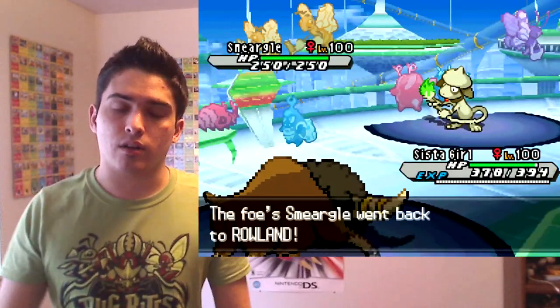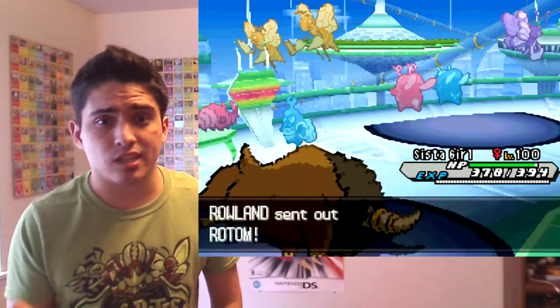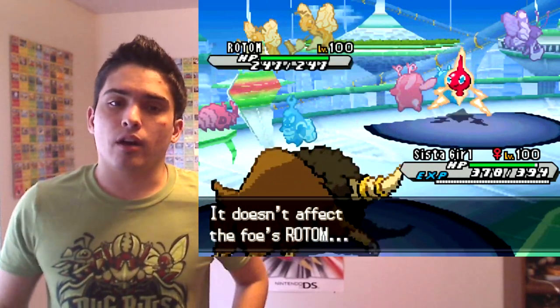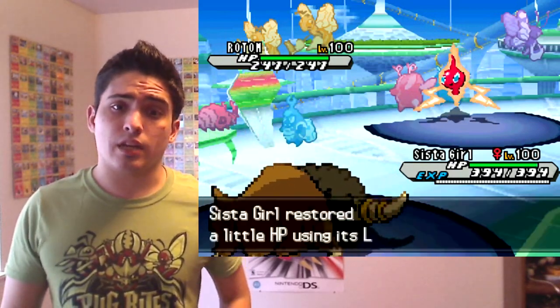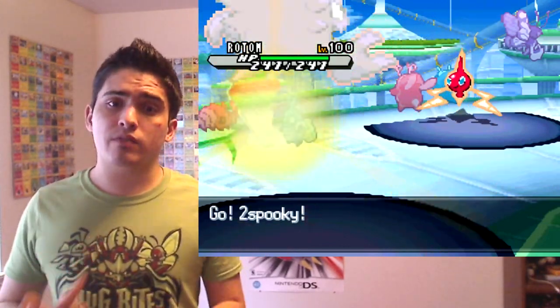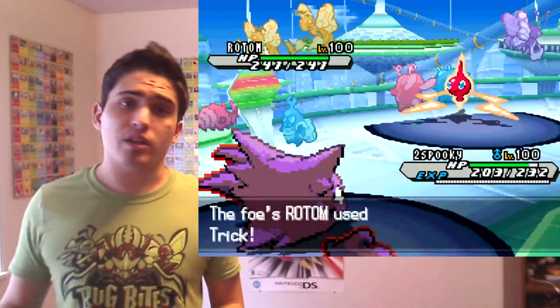I have no idea why he has a Stealth Rock Smeargle — there are a lot of Stealth Rockers, but Smeargle technically is one, and you can pair three other moves with it. I just really wasn't expecting it. Rotom comes in and I can't touch it with my current set. I have Megahorn over Stone Edge because bulky Psychics like Uxie and Slowking like to come in and T-Wave or just be bulky and annoying.